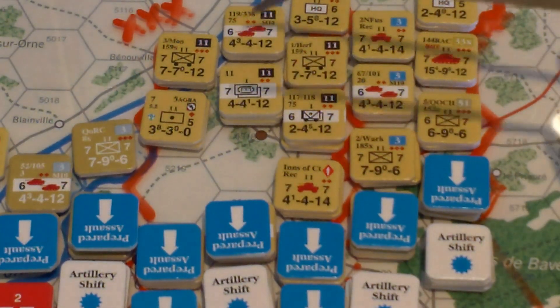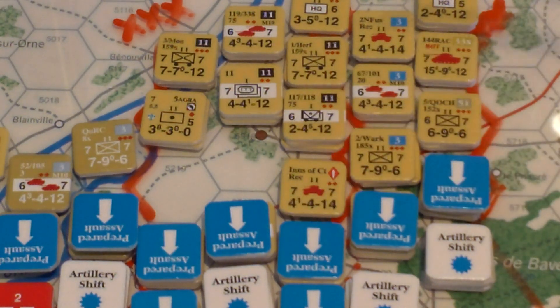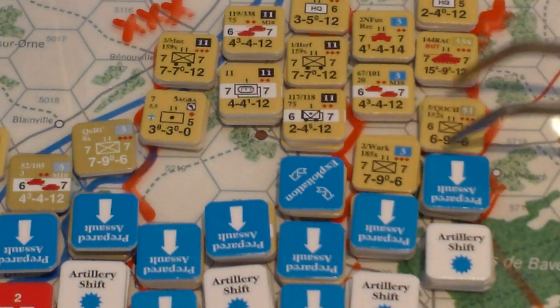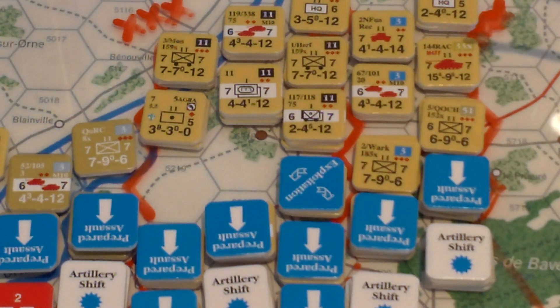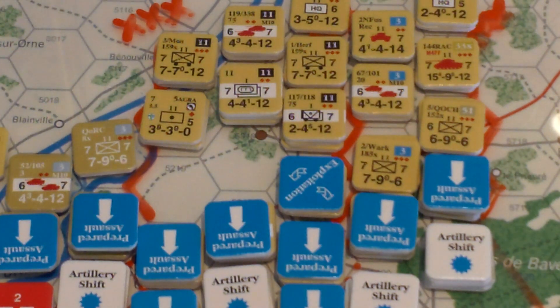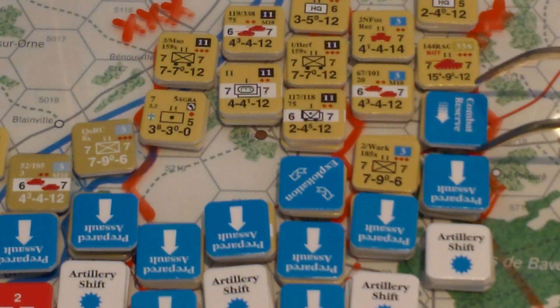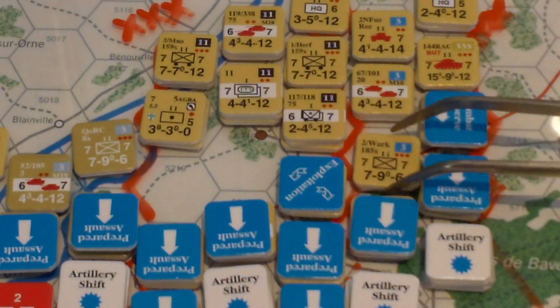Let me take a look at other exploitation situations I might want to take advantage of — if there's a blowout in the front line. Recon can exploit too, so I might as well mark these guys as ready to exploit. If I discover errors when it comes to the exploitation phase, we'll just remedy it. Besides mechanized units that didn't move, infantry units that did not move can have a special status. I'm going to declare this stack of infantry as being in the combat reserve — I believe that means they can loan their troops to troops actually engaged in battle elsewhere to give them a little bonus. I'll see if I'm doing that correctly — I think you have to be within two hexes of a battle hex.